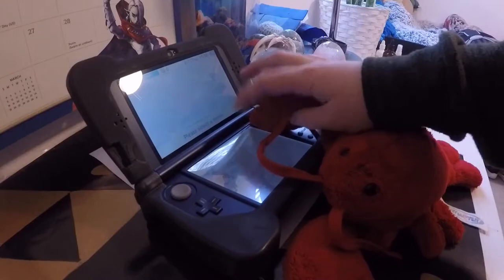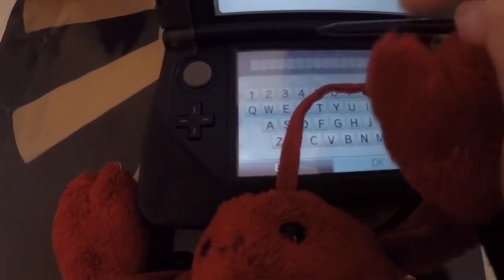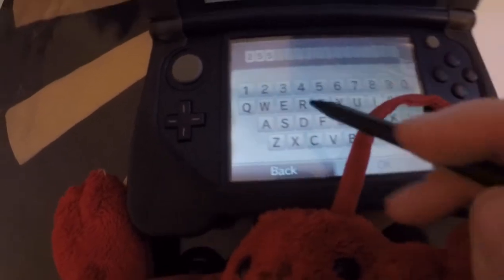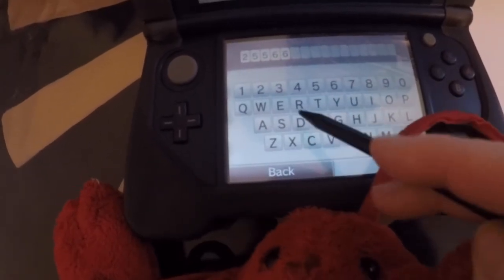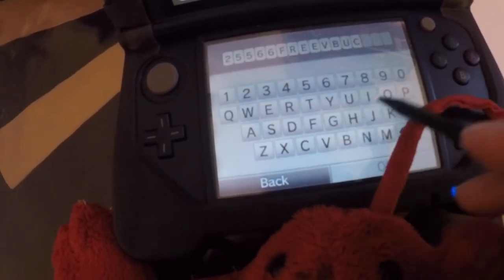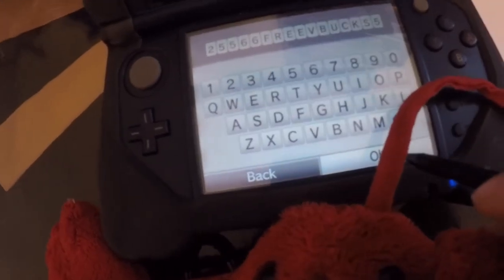Let's get that. So you gotta type it in. You gotta type in 2, 5, 5, 6, 6, 3 V-Bucks, 5. Now you tap OK. And what it will say is this guide says: You unlocked the free skin. You unlocked the skin.